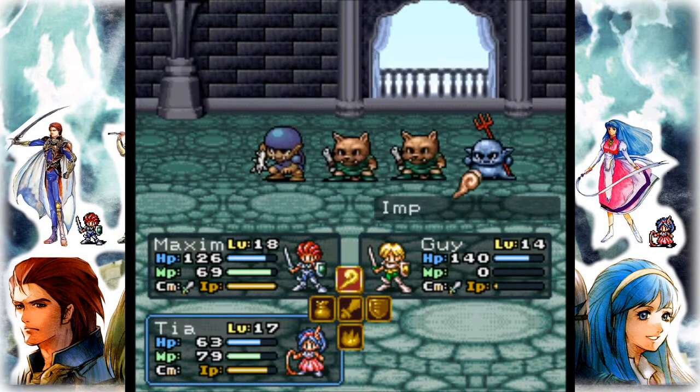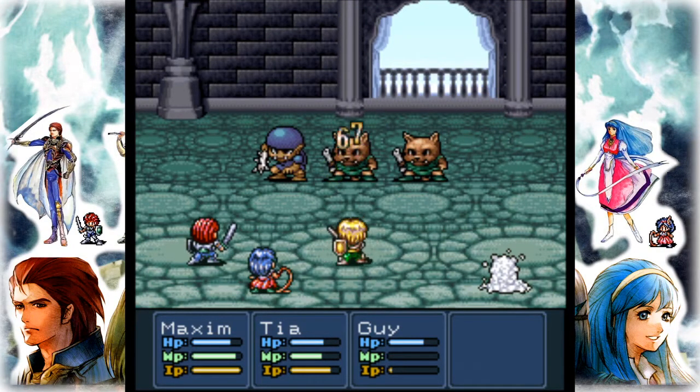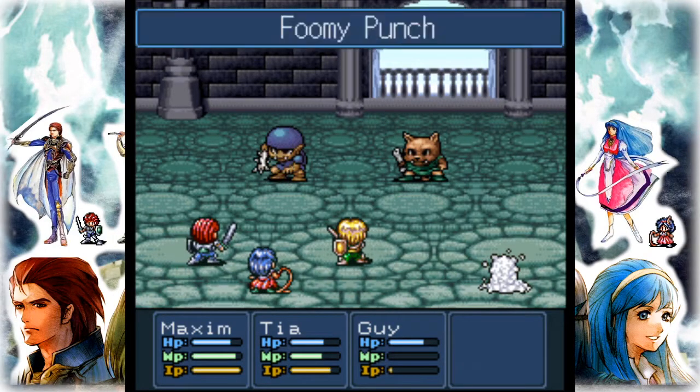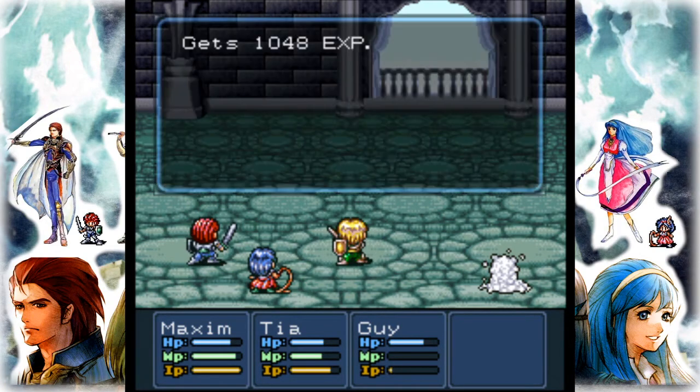Gonna spread out the damage for the first round. The Splash takes out the imps — that's super handy. We should be able to finish them all off now. A guy with high agility would just make him so much better.